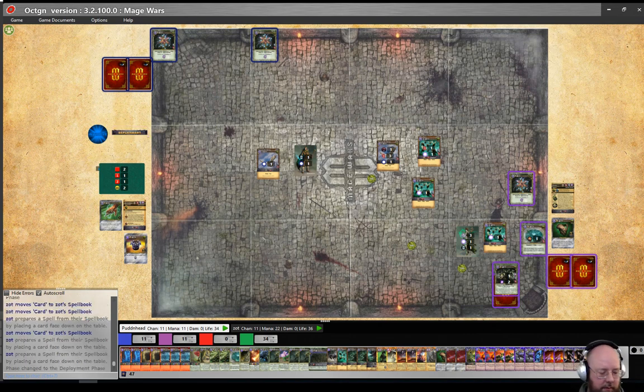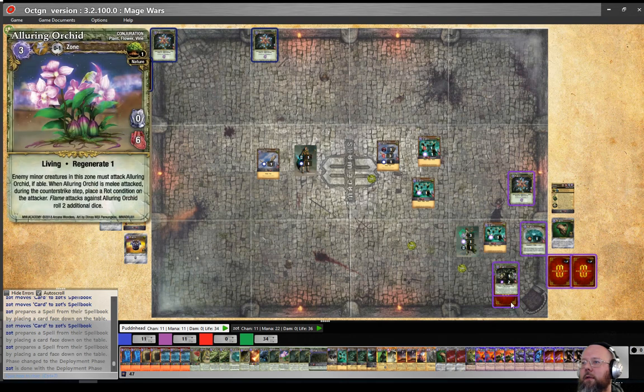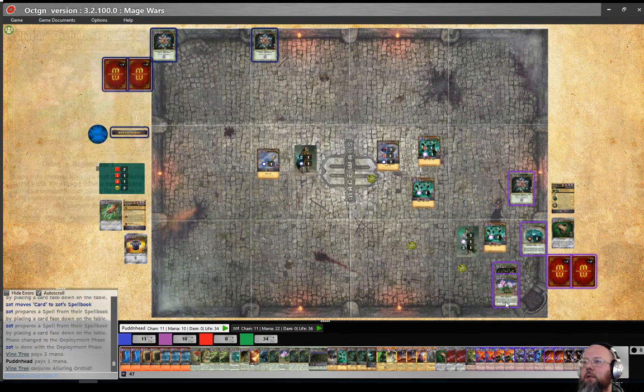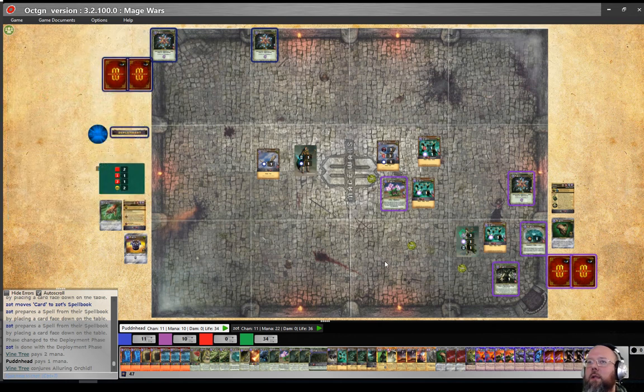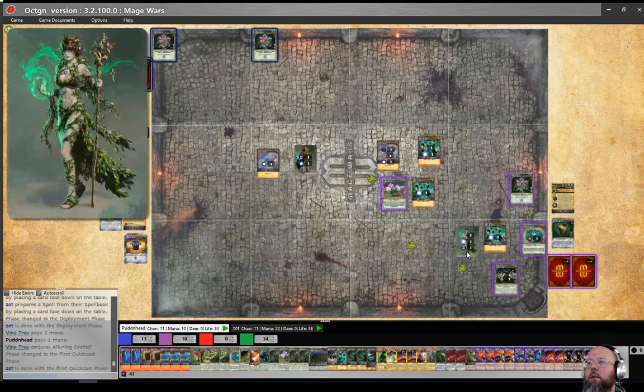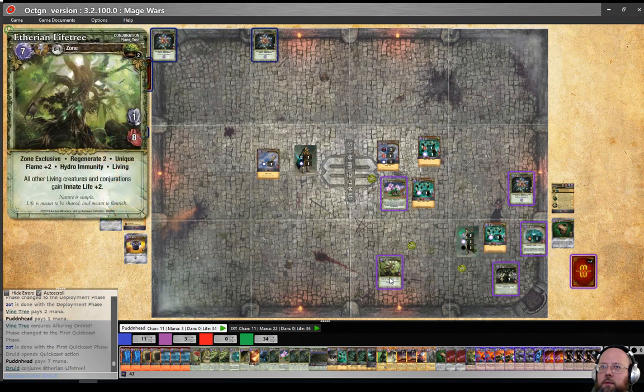No deploys for you? No. I'm going to deploy a vine token right here in the zone with all the stuff, and then use my tree to destroy it and place one of these down — what is that? It's the Alluring Orchid. So cool! I'm hoping it's very cool. It saves the beast from taking damage... okay. I'm not going to quick cast — actually, wait, I am going to quick cast one of these.